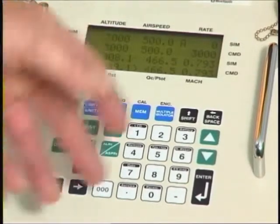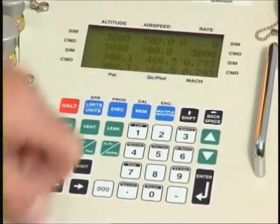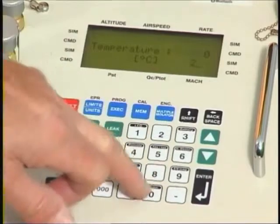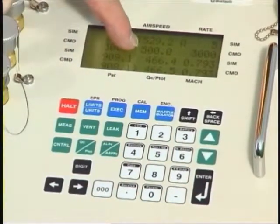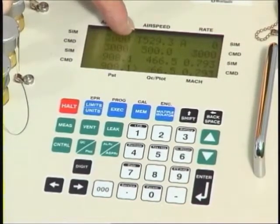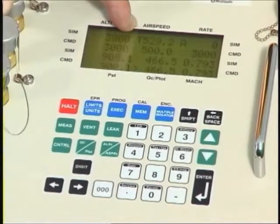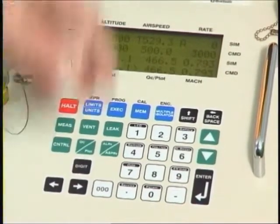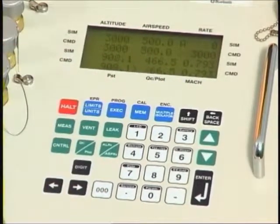We also have the ability to select either indicated airspeed, which is what we're looking at now, or true airspeed. If you go to true airspeed, you will be asked to input the operating temperature so that the true airspeed can be computed. The display will then show a 'T' in front of airspeed, indicating this is now true airspeed. This remains until you change back again — pressing shift returns to indicated airspeed.